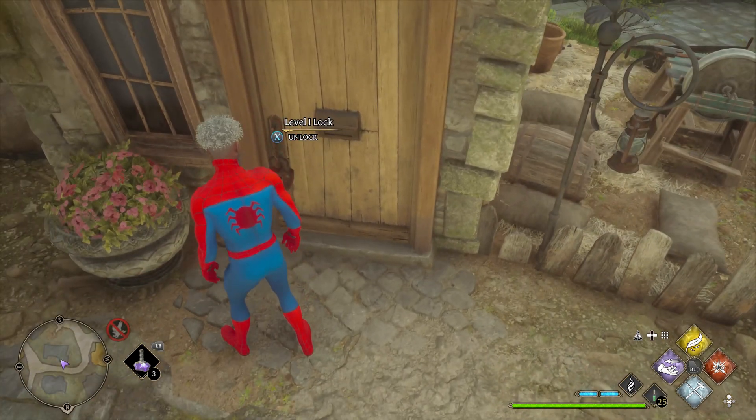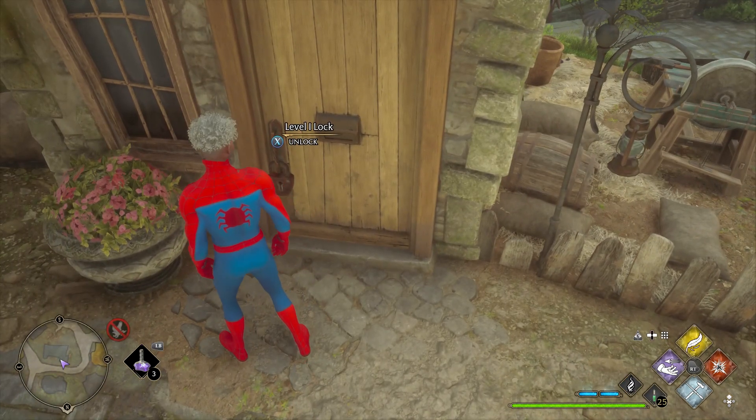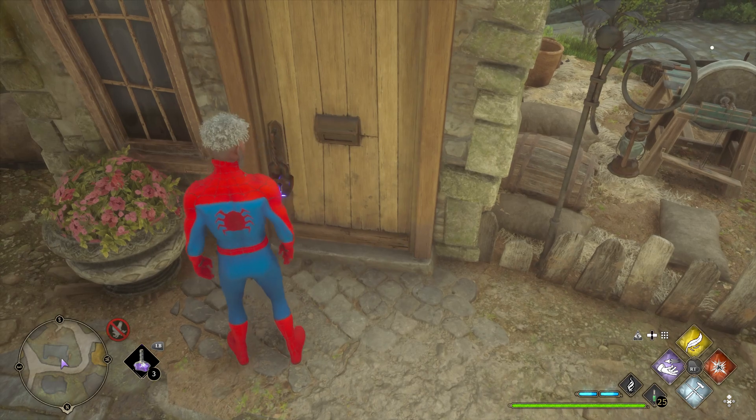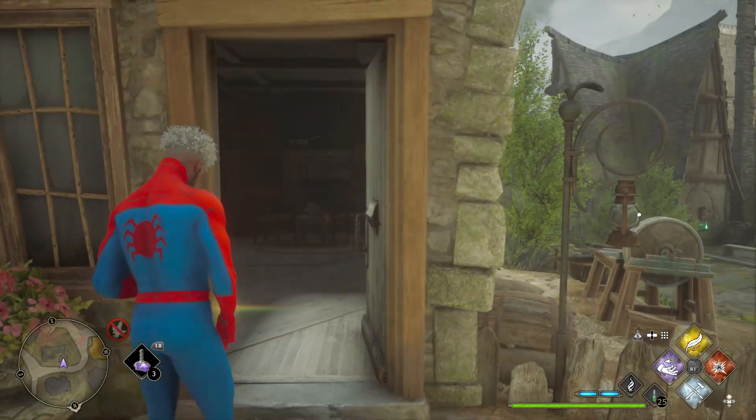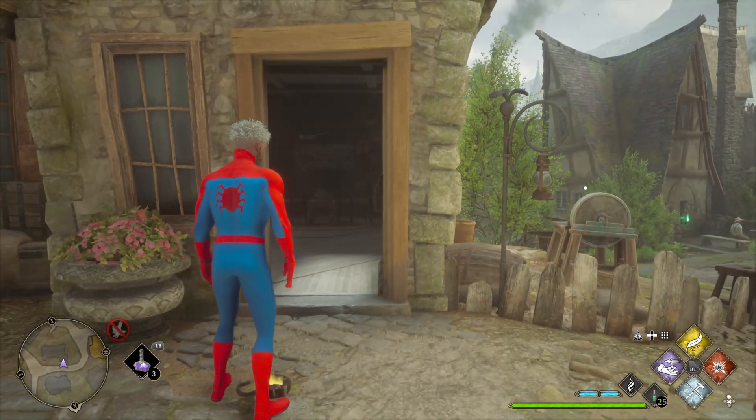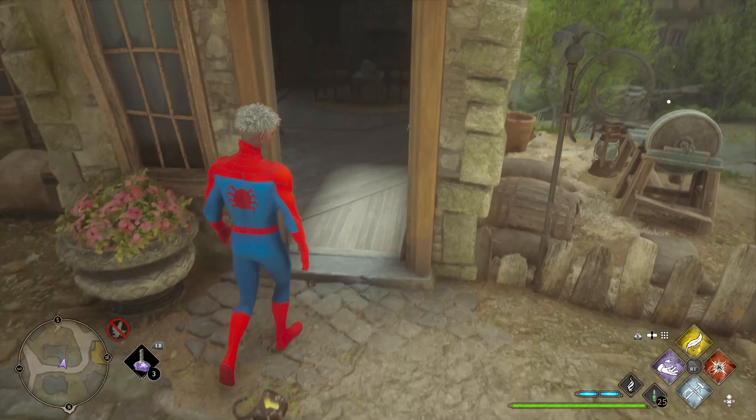So I found this lock right here and now that we have the mod installed, all we have to do is just press the unlock button and instead of us having to solve it, just wait and let it do it on its own. It automatically unlocks it and the door will open.